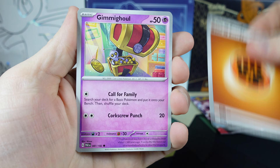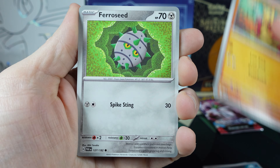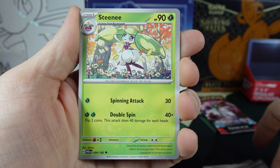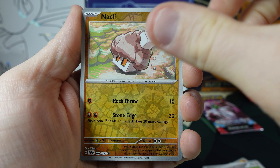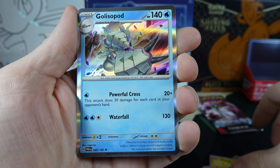The Energy, Gimmagool, Burloin, Mian Fu, Fair Seed, Earthen Vessel, Medical Energy, Steeny, Knackley Reverse Holo, and the Mendoon Reverse Holo. And the Gullisapod.